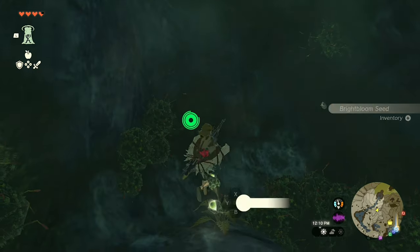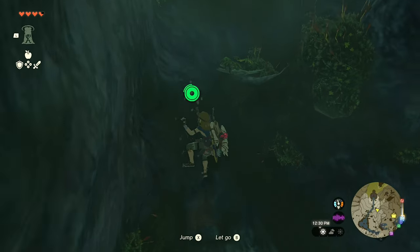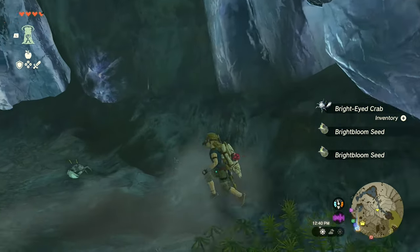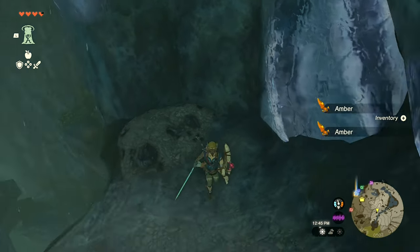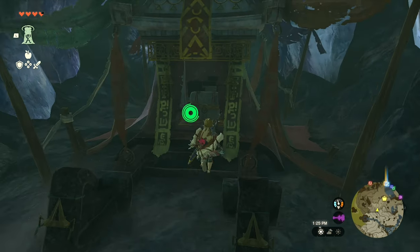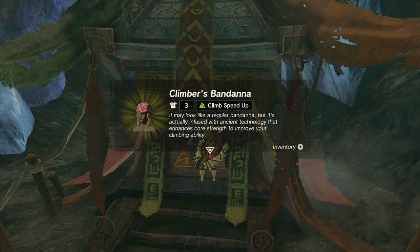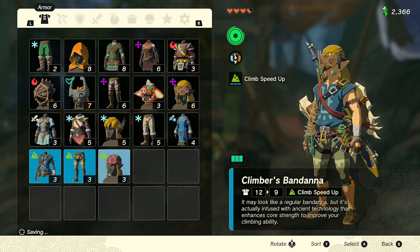It's all about finding spots to rest. Head to the right and into the treasure chamber where we can get our climber's bandana — which they've spelled with two N's, which I find interesting. And there's the full set.